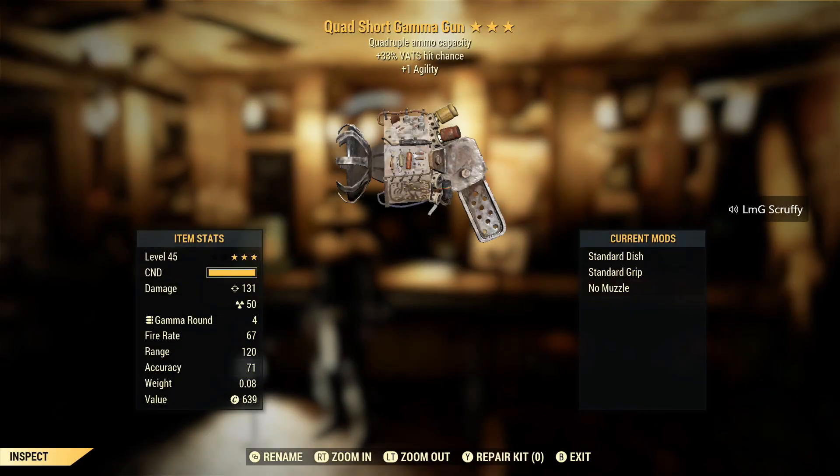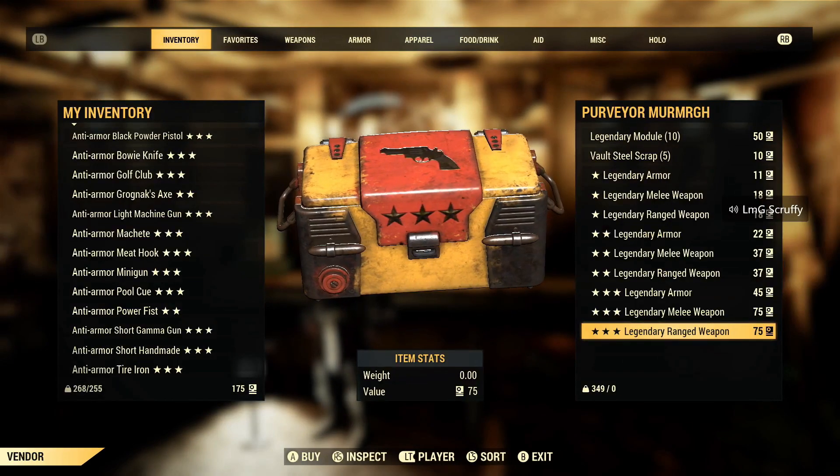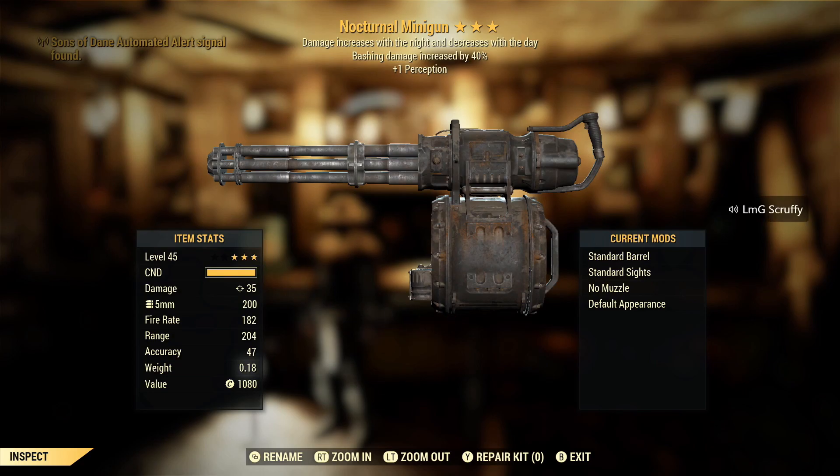Lightning round — quad VATS hitchhands game, interesting. Decent find but not for me. Nocturnal minigun with bash — I feel like all the things I'm not trying to get are just getting thrown into one combination.